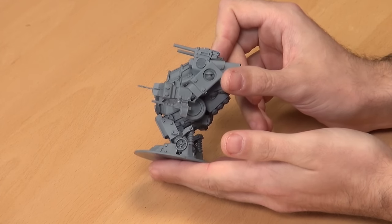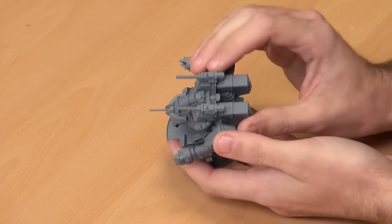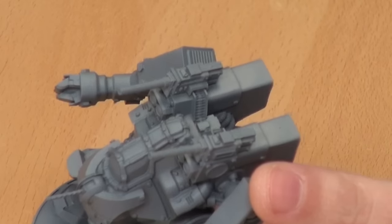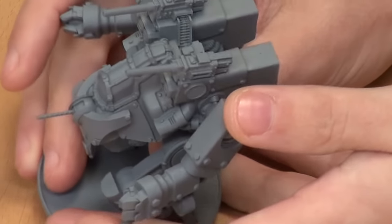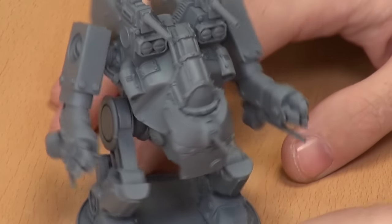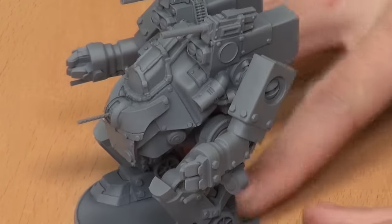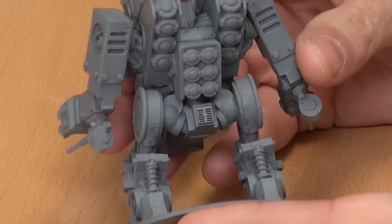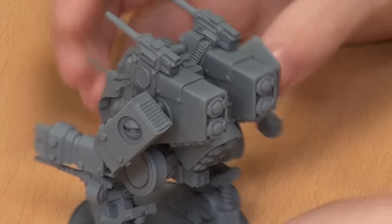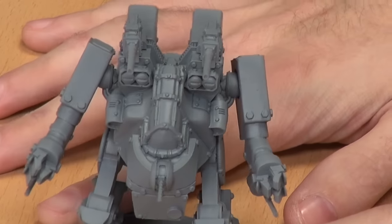I see you went for the machine gun option. I do like on the top here, you can actually see the ammo feeds coming up and through — it's a very, very nice little detail. You can see the ammo feeds, that nice canopy, the ball gun at the front. It just looks really, really mean. And you've got the impellers here as well — probably a gravity repulsor of some description. It's so nice. I can't wait to see how it plays on the tabletop, because jumping over enemy troops and crossing behind something into an objective is really going to mess with your opponent.